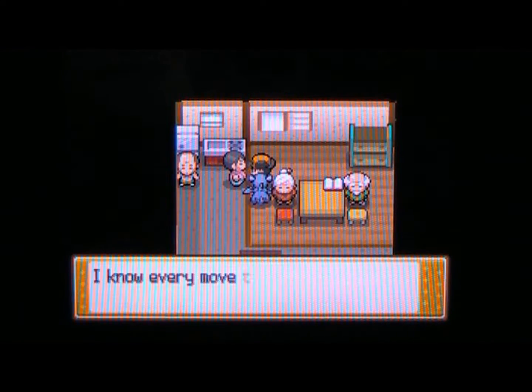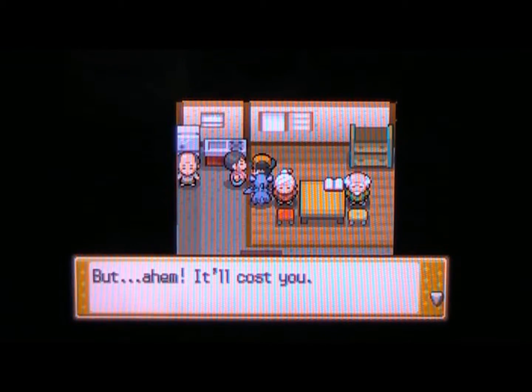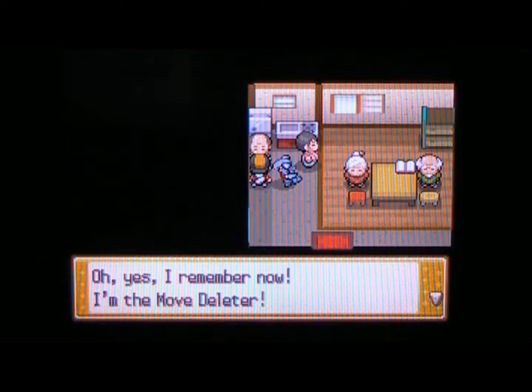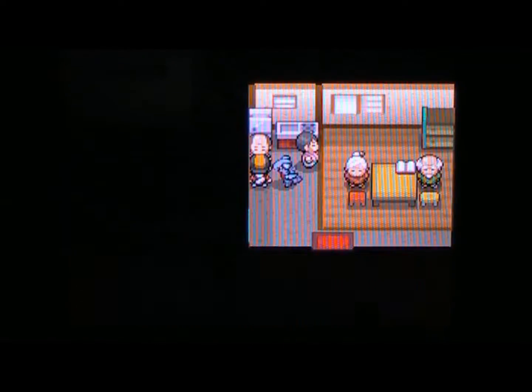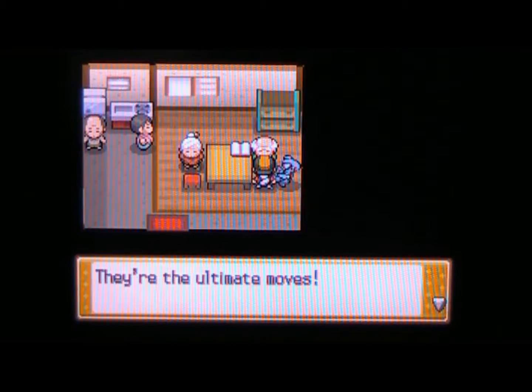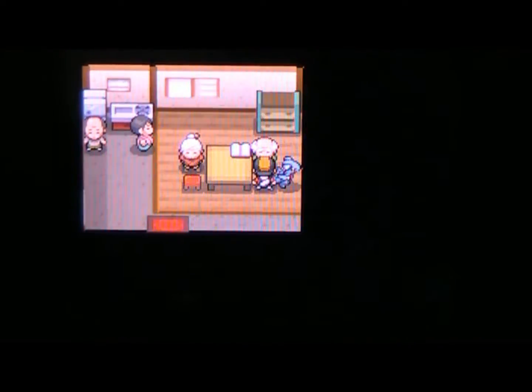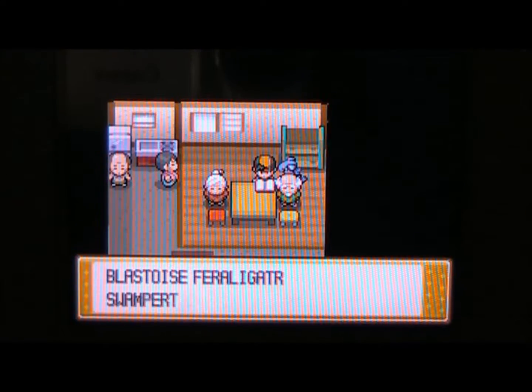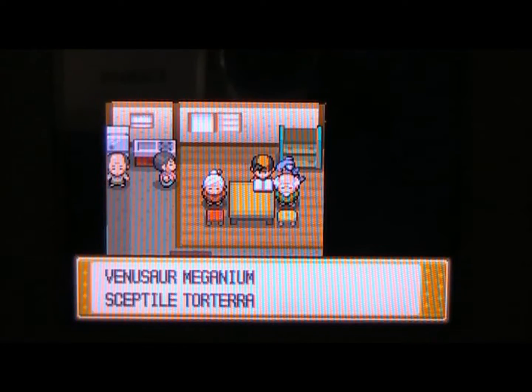Here's the Move Deleter and Move Relearner house. The Move Relearner will let a Pokémon relearn a move if you give him a Heart Scale — I'm probably going to teach my Weavile Night Slash. The Move Deleter lets you forget moves like HMs. Grandma Wilma can teach Draco Meteor, the strongest dragon move. And this person teaches Blast Burn, Hydro Cannon, and Frenzy Plant to your starter — for the fire types Charizard, Typhlosion, Blaziken, and Infernape; water types Blastoise, Feraligatr, Swampert, and Empoleon; and grass types Venusaur, Meganium, Sceptile, and Torterra.